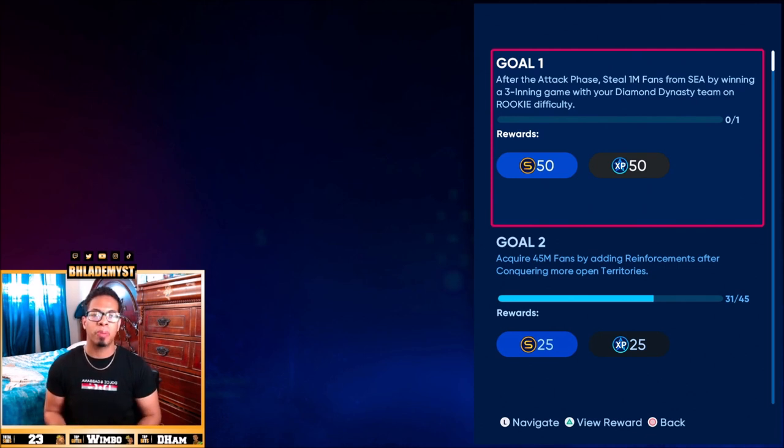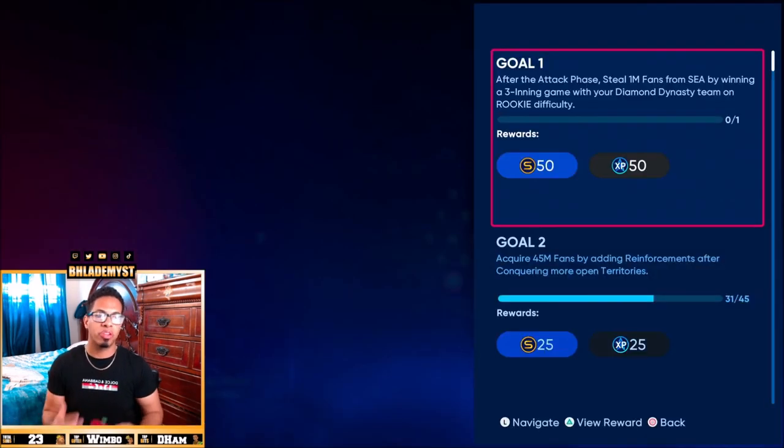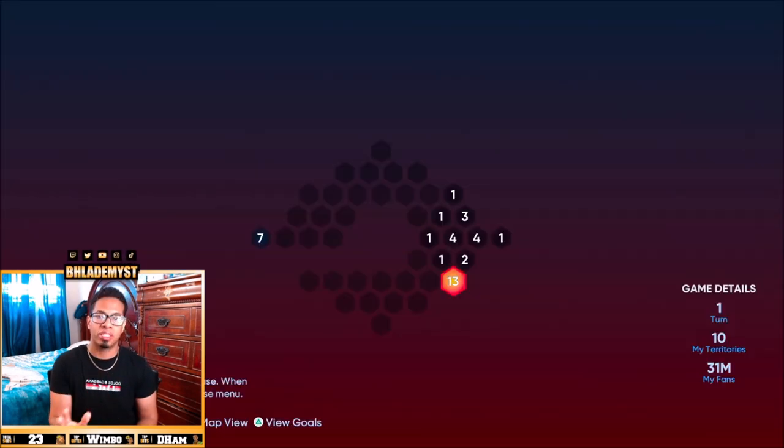Whenever you get the steal fans phase, what basically occurs is you have an opportunity to take away fans from whichever stronghold you're looking to acquire next, or any stronghold on the map if there are multiple. There are five different difficulties you can steal fans on — the higher the difficulty, the more fans you steal. If it says steal three million fans, you could do three rounds on rookie difficulty, or do it once on All-Star difficulty to steal all three. You want to knock out that steal fans goal as soon as possible so for the rest of the conquest map you can skip that phase, because it is time consuming.